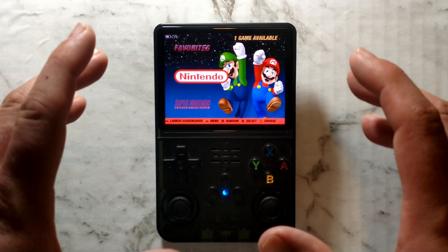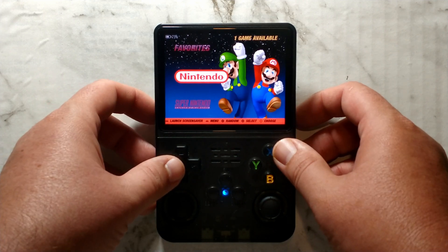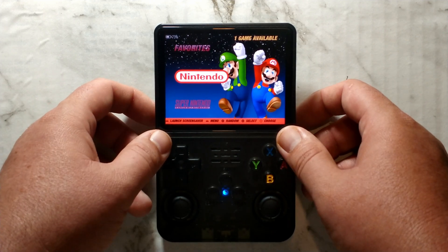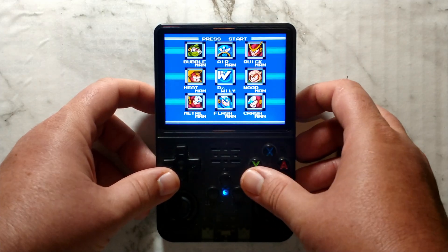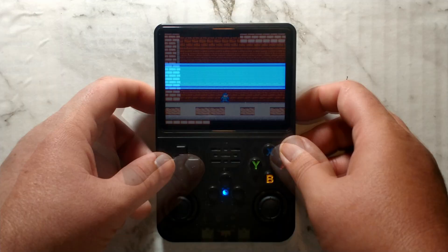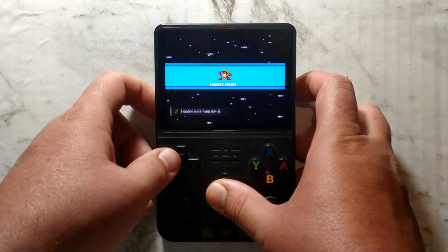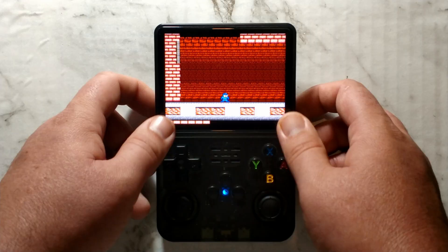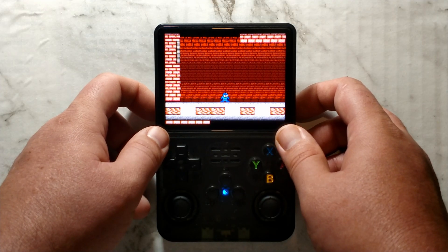In previous videos we tried some higher end systems like PSP, Dreamcast, and N64, but what about all the lower end systems? Starting with NES — Mega Man 2 loaded almost instantly and works perfectly. It's also worth seeing if save states work with SD2, and sure enough, they do. Some clones have issues with save states when using two SD cards, but thankfully no issues here in DarkOS.